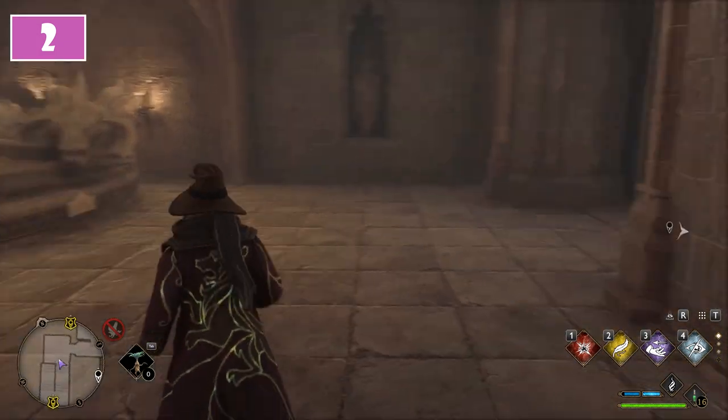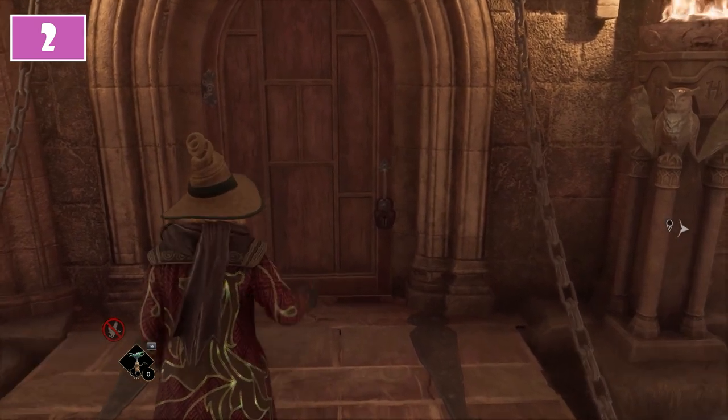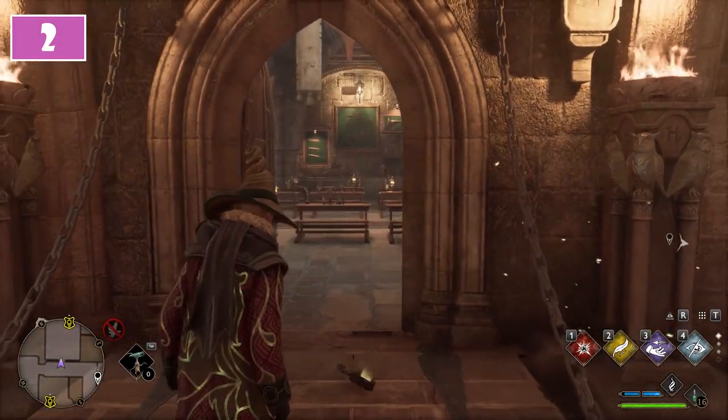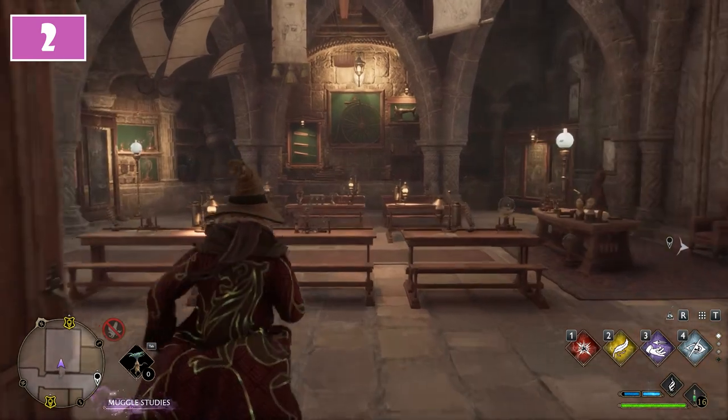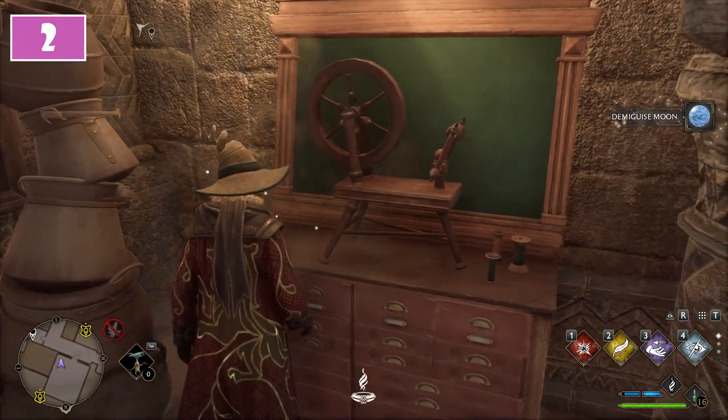From here go to the right and in the middle of the corridor you will find a door to the left. It will be locked by a level 1 lock you will need to remove. Immediately behind it, turn to the right in order to find the Demiguise statue on top of the drawer in the corner.